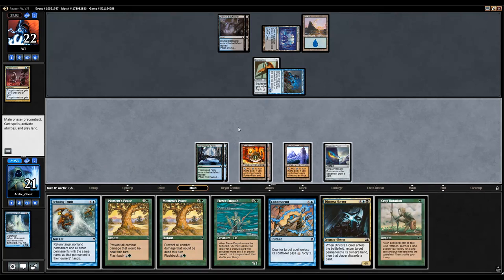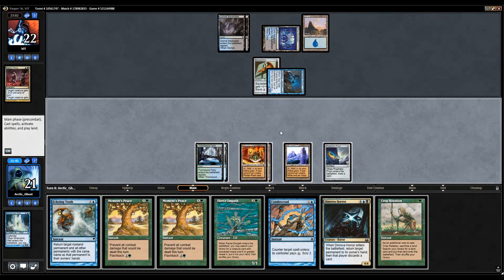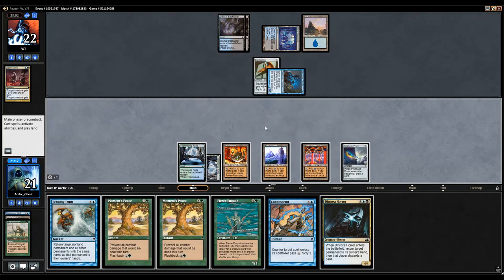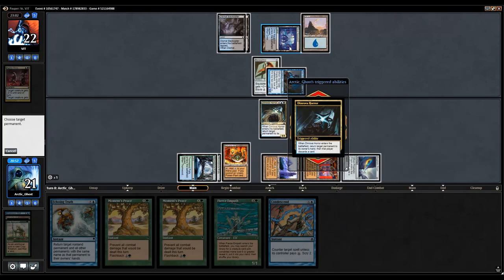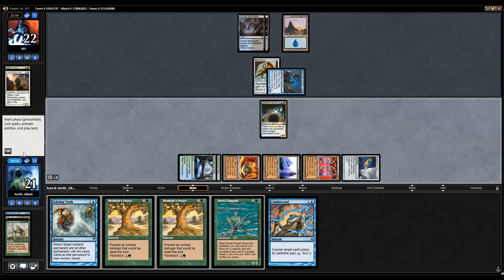Crop Rotation, huh? I'll go ahead and crop. Oh, I guess I shouldn't do that — hold on. Wow, my opponent has six. I apologize, it's early in the morning so I guess all the trucks are out today. My opponent has six, so I'm just gonna go ahead and play this Dinrova Horror, I think. Oh, then I have no black. Eh, I think it's fine.